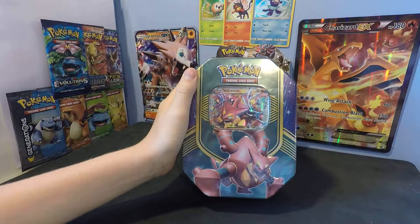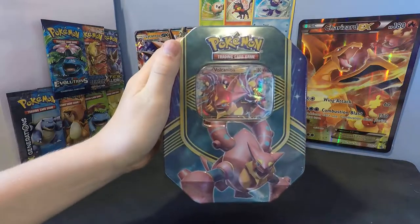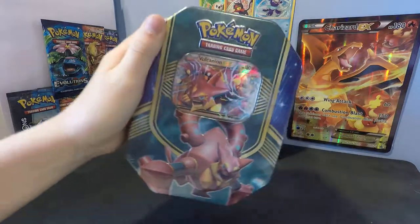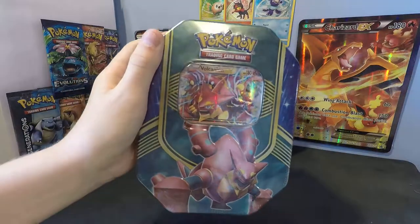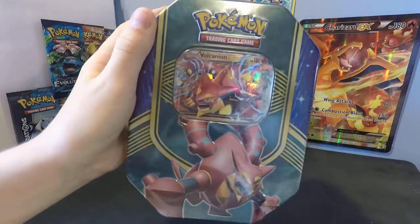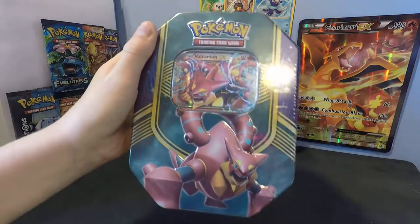Hey guys, this is Pokeboys here with a Volcanion EX tin. All you get in it is a promo Volcanion EX, which actually looks pretty good, four Pokemon TCG booster packs, and this tin, which is pretty cool.